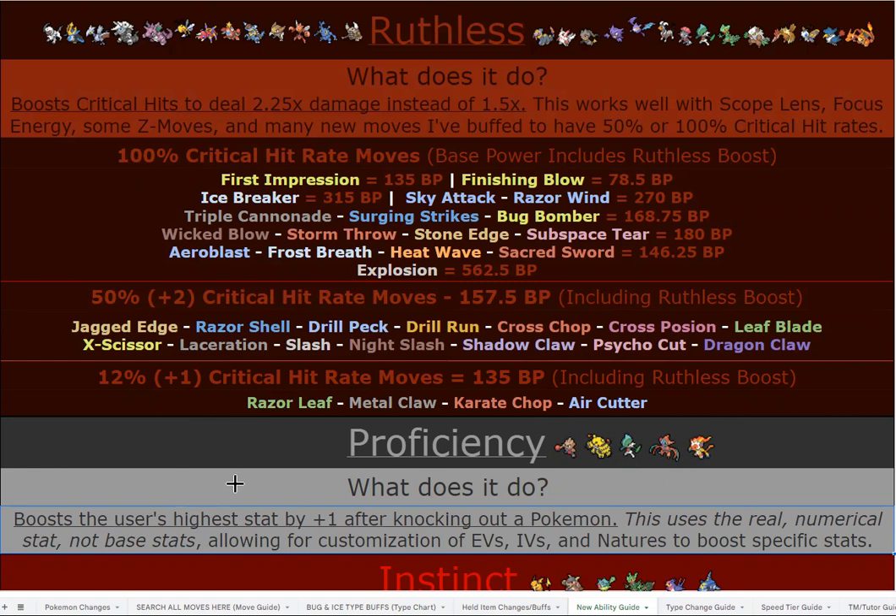For Ruthless crit moves: Razor Shell is a slightly unusual choice but fits given Empoleon's fin blades, and Laceration covers dual STAB. Slap on a Scope Lens or Razor Claw and you will always crit, hitting 158 base power — super strong. You also get Drill Pick (Dual Run), which fits because of the pointy trident head and spinning animation. Drill Pick, Night Slash, and Jagged Edge are coverage moves with 50% crit chance available right as you evolve.